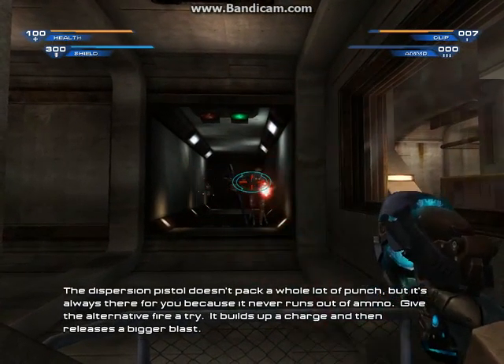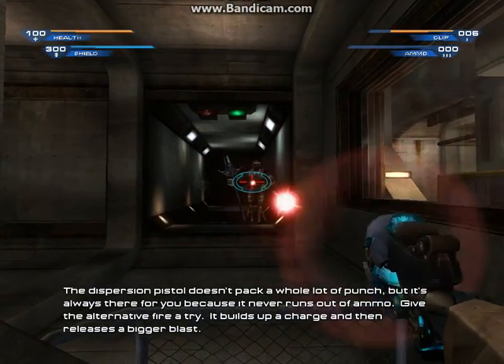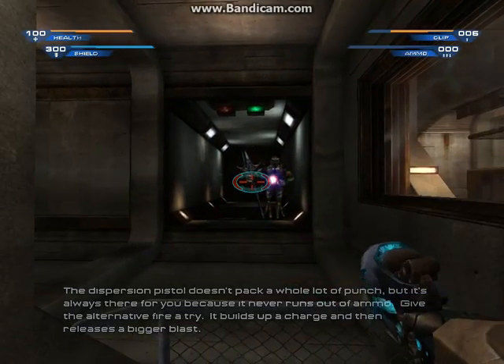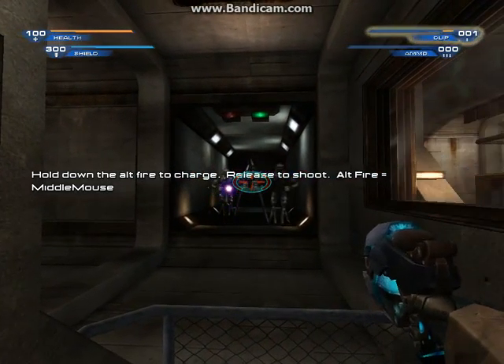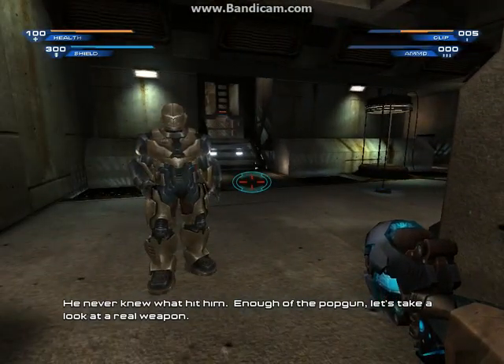The dispersion pistol doesn't pack a lot of punch, but it's always there for you because it never runs out of ammo. Try the alternative fire — it fills up a charge and then releases a bigger blast. He never knew what hit him. Enough of the pop gun.